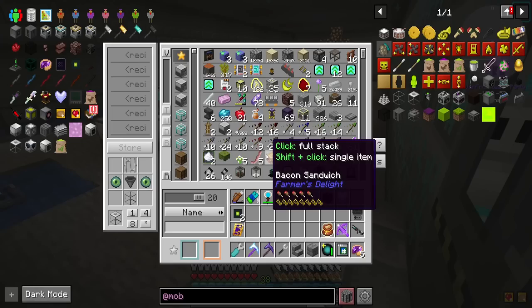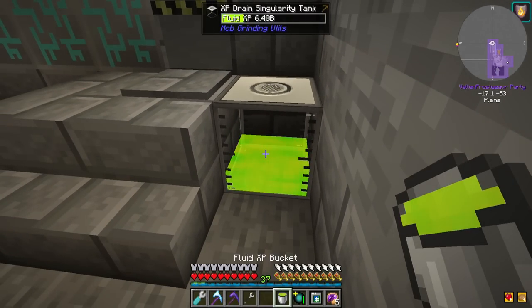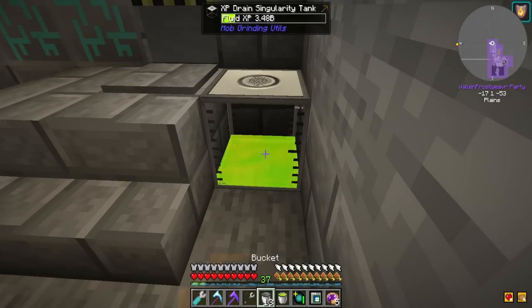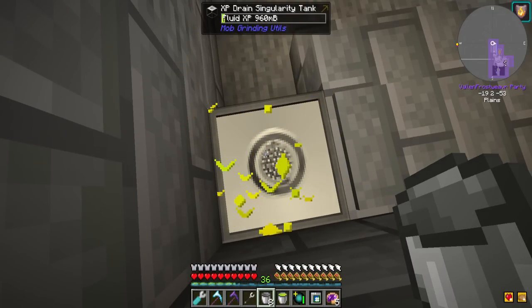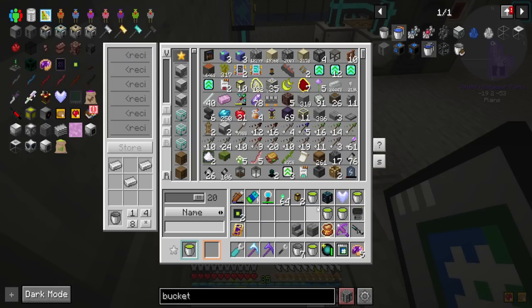Let me grab a bucket while it does that. How much is in there? Fluid XP — seven buckets worth. That seems to be working quite well. So let me just get a few buckets of that. I will stand on here a little bit longer and get another one. Then we've got several buckets of XP that I can use. This is so far so good. So now I can craft that nutritious chicken feed, and I will need a chicken.